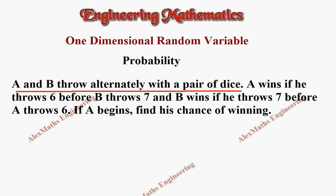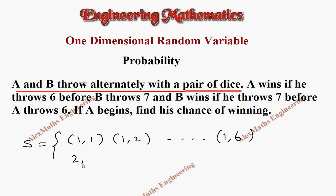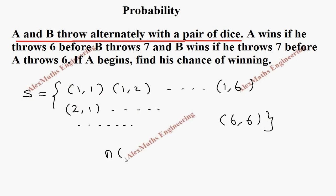When they throw a pair of dice, we get the sample space S as (1,1), (1,2) till (1,6). In the same way it continues: (2,1), (2,2), dot dot dot, (3,1), dot dot dot, and finally (6,6). Totally we have N of S as 36.